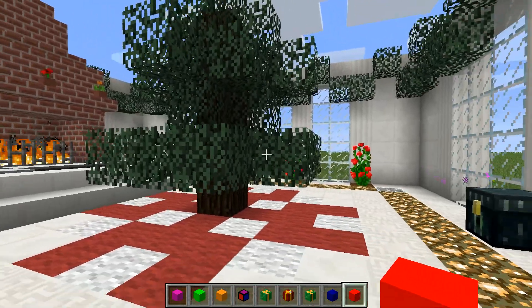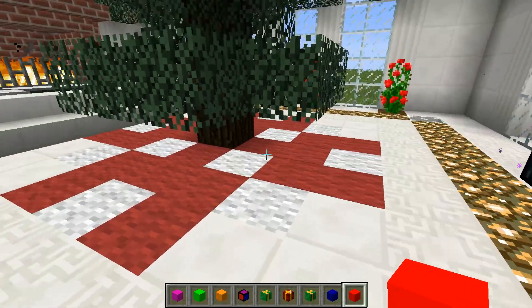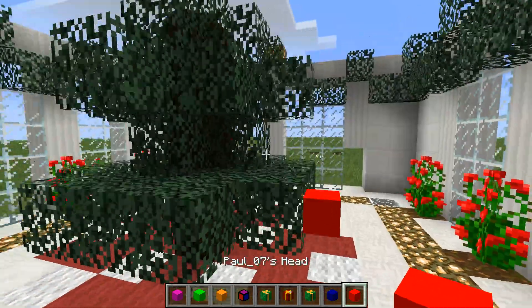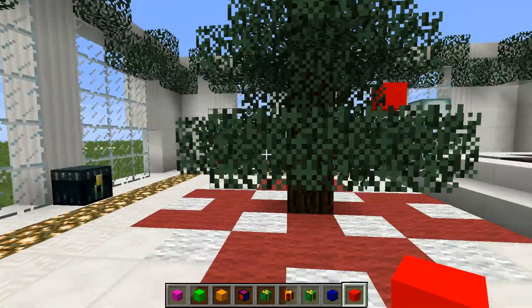You should put a link in the description to the website we found them on. Yeah, it's — actually, I think it was Minecraft Planet or something like that. Yeah, Minecraft Planet. So I'm gonna place the ornaments — I'll do three of each color so that it's even.